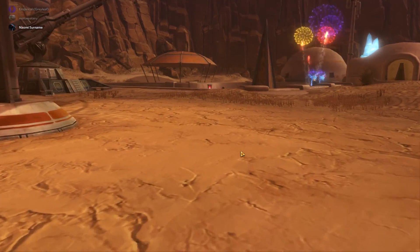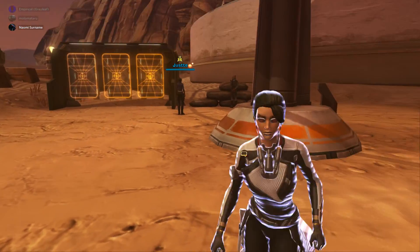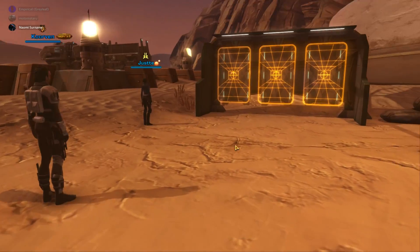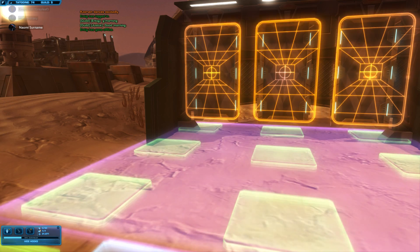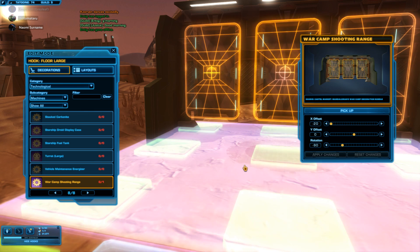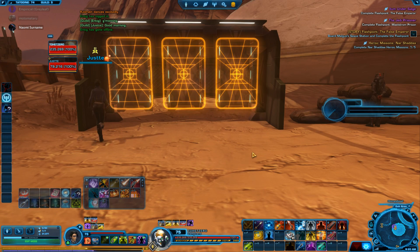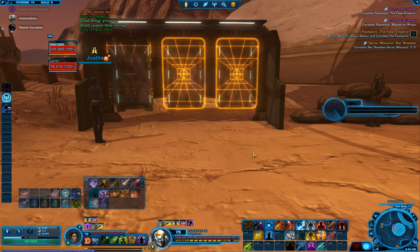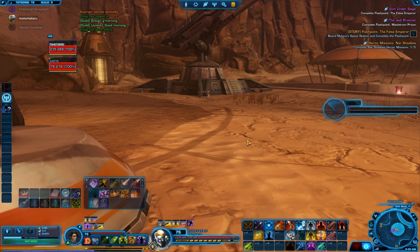We've got a target range. That is so neat — where did you get this? Probably the GTN. It is a War Camp Shooting Range, and it comes from the Mandalore's War Camp decoration bundle. That is neat! I just wish we could use it — I wish I could target each one of those as one of the dummies. That would have been too cool.